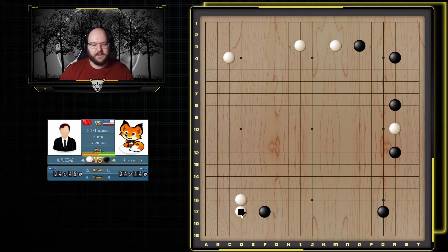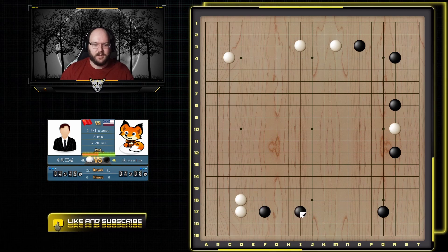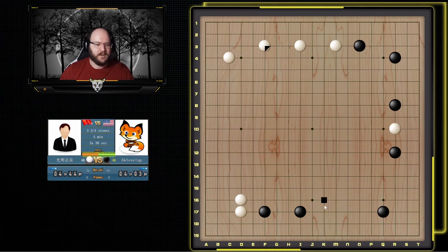He plays this one — this one's a little too solid. Just playing here or the kick would be better, but I'll just make a base here. Okay, he's very defensive. He played this one so the weakness of this is I can still play here. This is very solid but he's spending all these moves here to make a few points while I have the rest of the board.